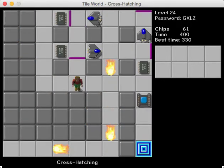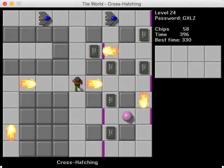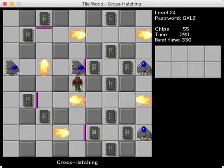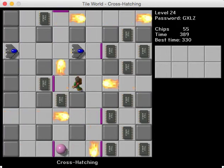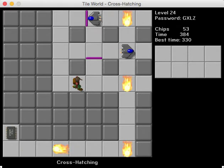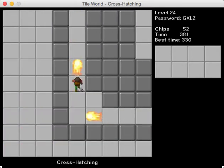Okay, crosshatching is the next one. This is a level where you have to be careful about where you go, because there are areas where you can't get past the monster pattern. Like that area up and to the left of me — I can't get through there because there's a monster going through every other move. So you have to be really cautious in a level like this. It's pretty tricky.